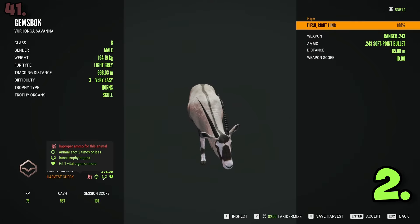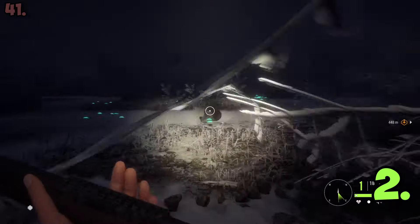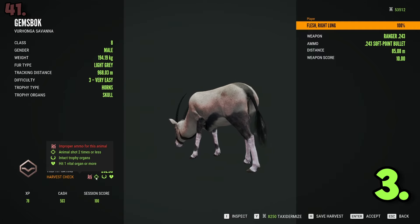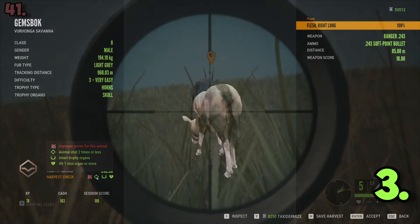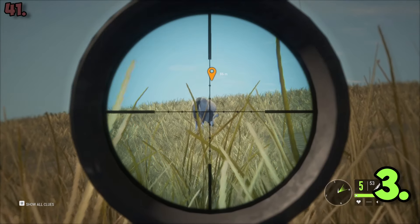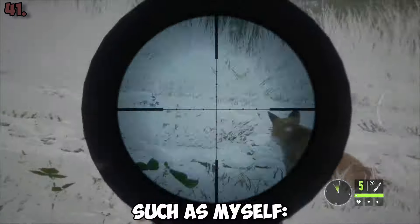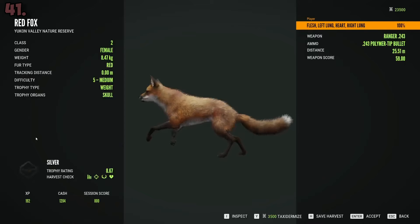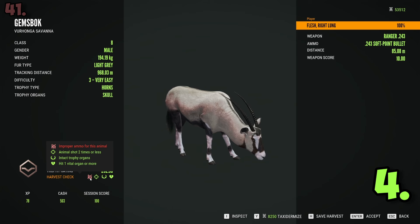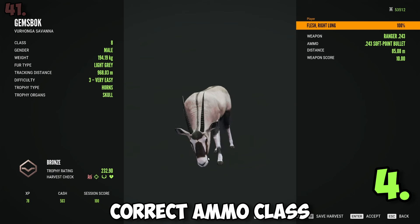Second, trophy organs like antlers or the skull for carnivores must be left intact, which is why we never shoot animals in the head. Third, you must kill the animal in one or two shots — this rewards you for taking time with your first shot. The fourth and final harvest check, and most confusing to new players, is that the correct ammo type must be used.